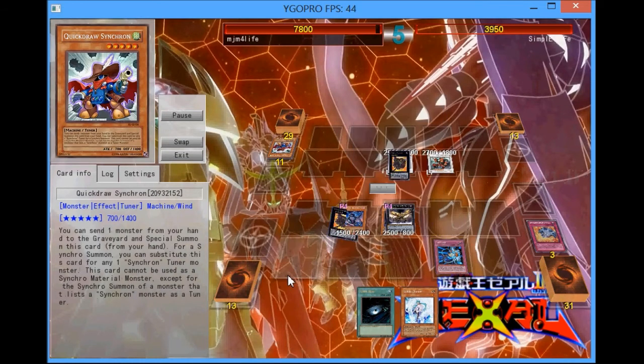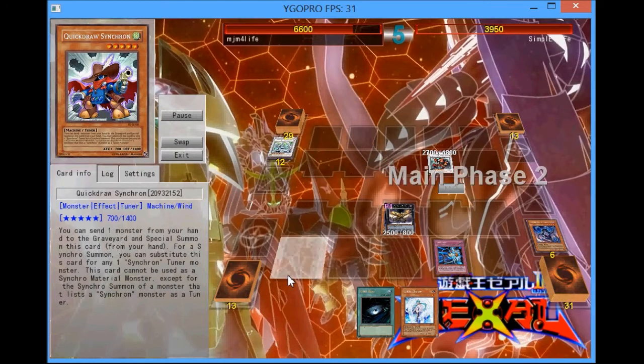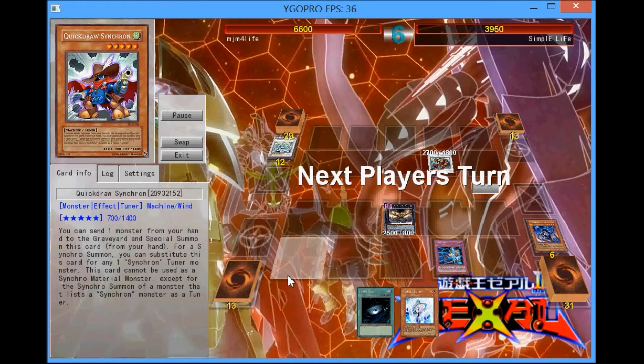During the standby phase, the Thunderbird returns to the field, and I attempt to attack over this Berserker, but for some reason Ygopro just wouldn't let me activate GagaGaCowboy's effect, so I'm forced to just crash into Stardust instead.